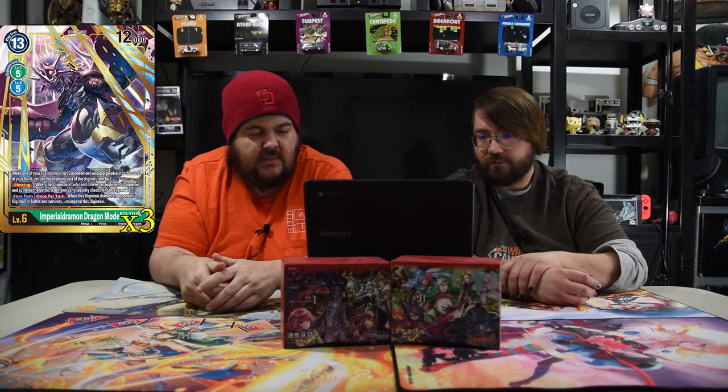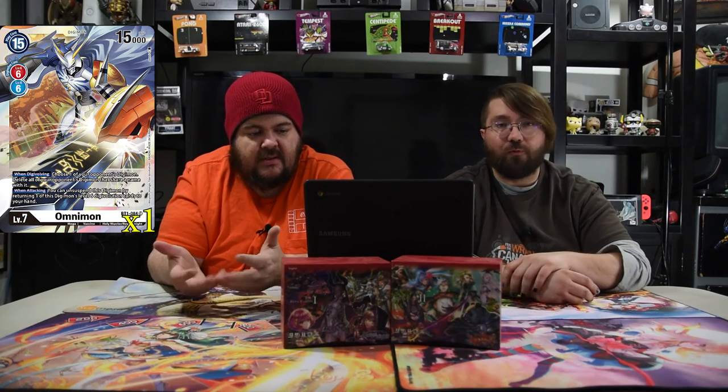We're playing one Omnimon in case you need to handle threats — he digivolves off of blue, 15 cost for 15,000 DP. When digivolving, choose one of your opponent's Digimon and delete all of your opponent's Digimon with the same name. When attacking, you can return a level six to your hand to unsuspend Omnimon. So you swing Omnimon, untap, swing another jammer, digivolve into Imperial Dramon, untap your jammer, swing — you can slam five security in one turn.